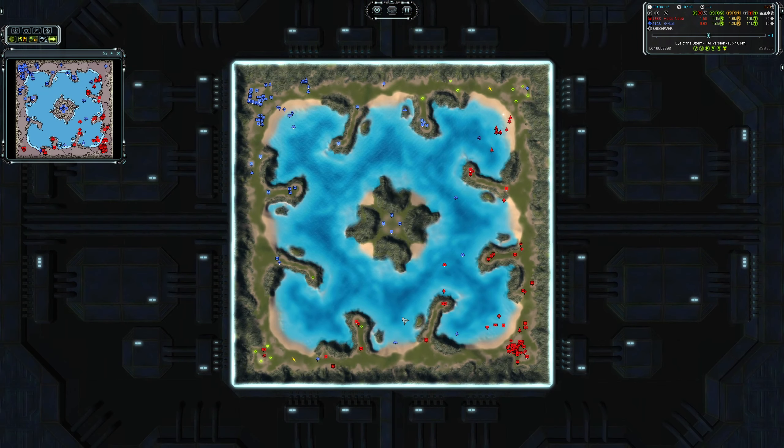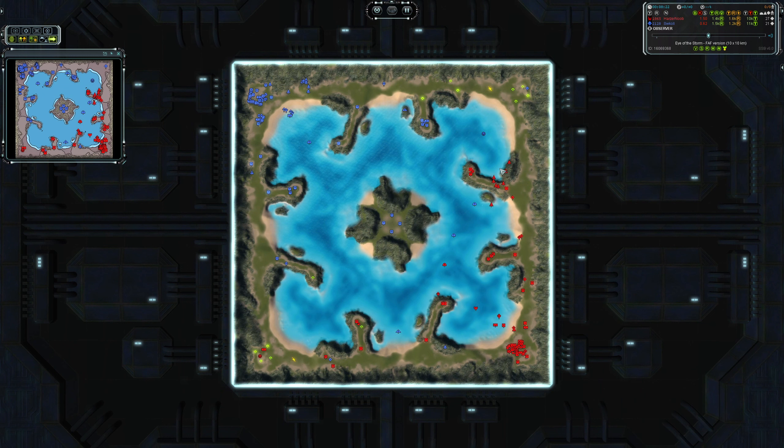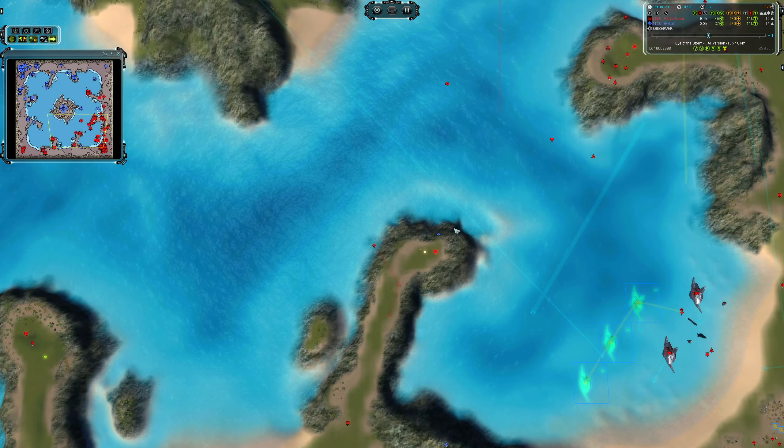I'm really impressed with how Swakul is using his limited air force. HasANoob is trying to keep all his air units together, but he can't be everywhere on the map at once, and Swakul is just picking stuff off with that bomber. That looked like a kill on a radar there — Swakul takes him out.